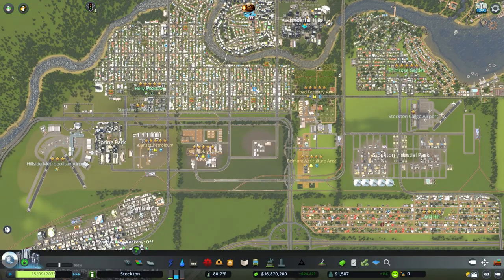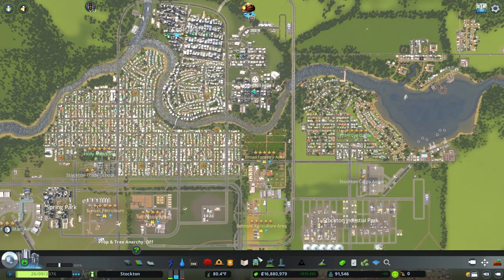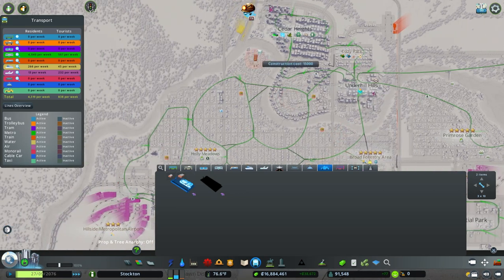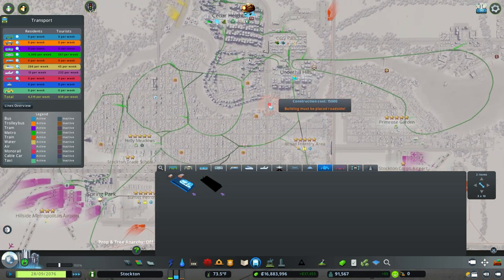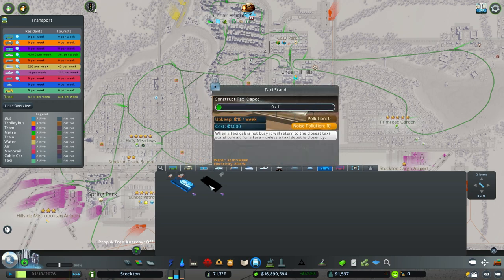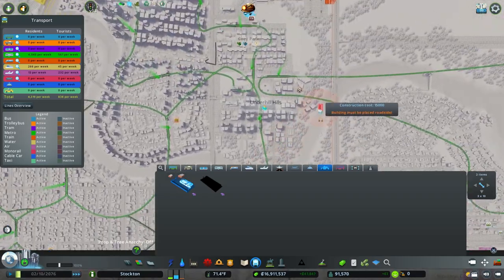What's up everybody, this is Gamer CJE, welcome back to City Skylines. Today we're back in Stockton and it's finally time to check out taxis. We do have a fair amount of public transportation here in the city — we've got a lot of metro, a couple of passenger trains, airports. Taxis look like they're going to be pretty interesting. I think I had to pay for it — I think it was a DLC.